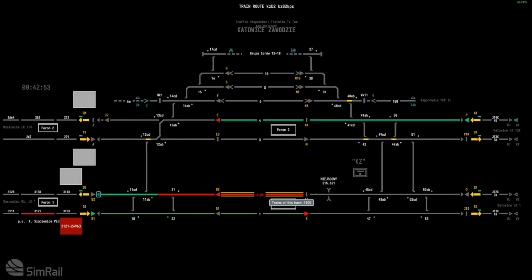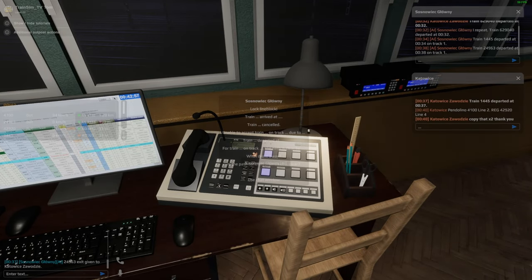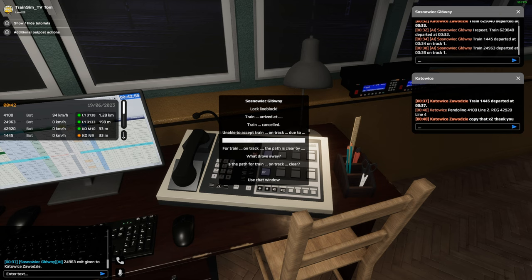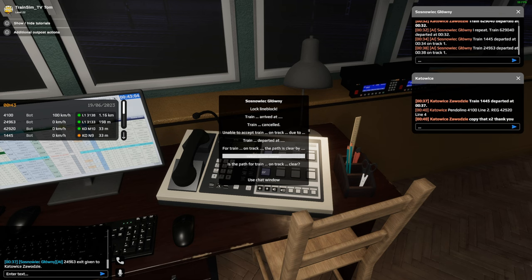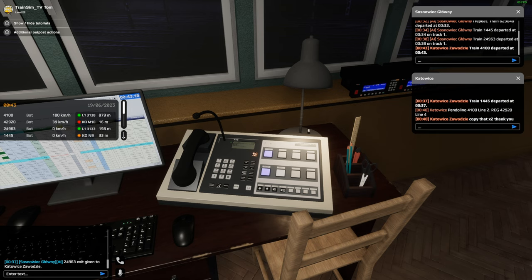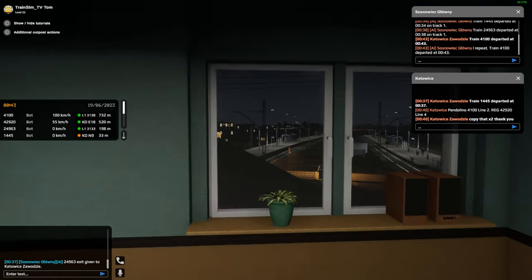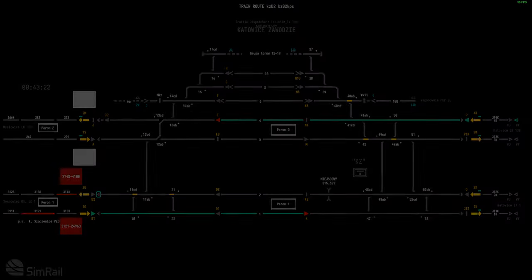Train 4100 has gone through. We need to inform Sosnowiec Glowny of that train's departure. I'll click 'train departed', put the train number as 4100 and send that through. That just informs the box that the train is coming — they'll ask you anyway even though it's an AI. They then confirm they've basically received that.